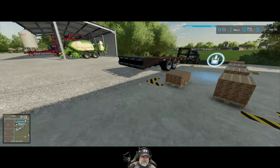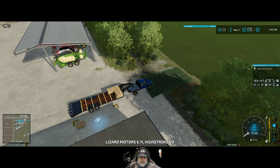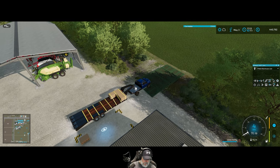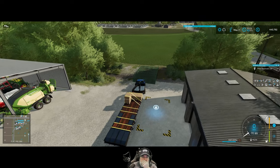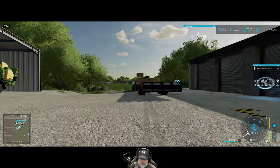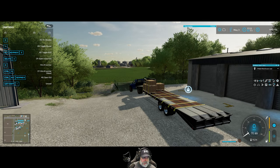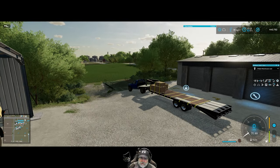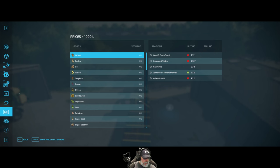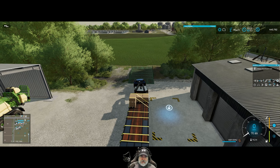I've got five pallets of chocolate and now for the moment of truth — will Universal Auto Load work? It does! Beautiful. That was a partial pallet so that's why it didn't pick it up. Press O and do it again — there we go, fantastic! Nice new trailer and it's a low-boy transport trailer too, so we can transport vehicles on it if needed. Now, who's buying chocolate? It looks like Red Marble's got the best price, so let's run this up to Red Marble.